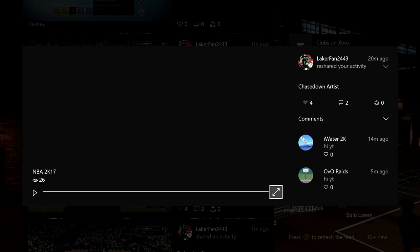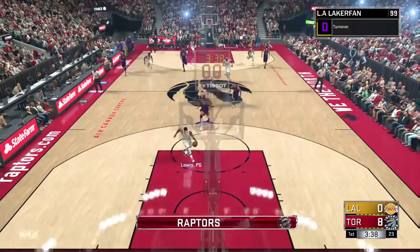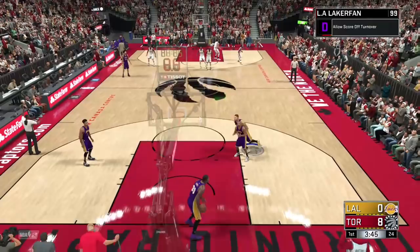This won't happen every single time — it's not foolproof. Just throw the lob backwards and hope that someone grabs it, preferably someone who can't dunk, because that's the easiest way to block it. Like Lowry — Lowry cannot dunk, so it was just easier to beat it off the glass.